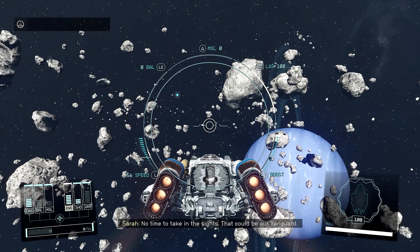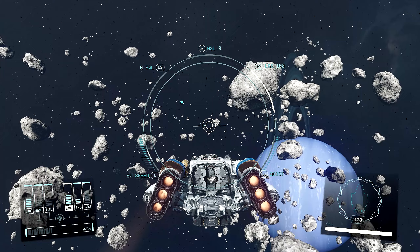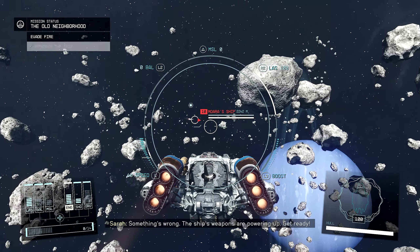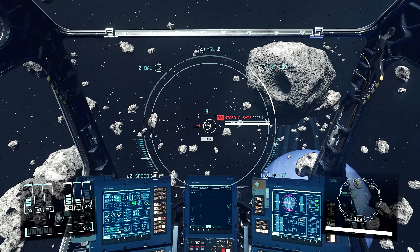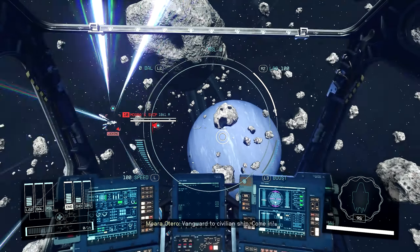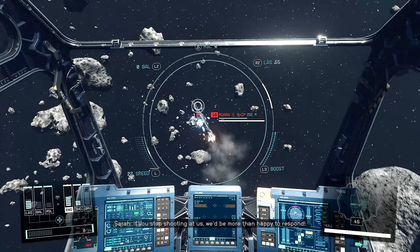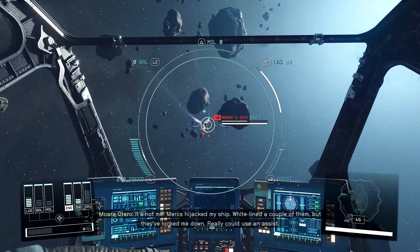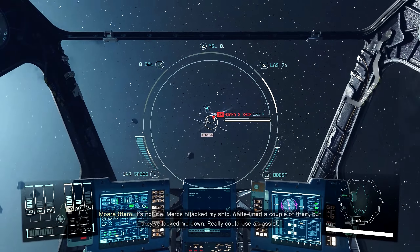Alright, so this is Moira's ship. We know it's going to go hostile - that's as far as we got when I realized we should take a break and come back. We can see it's level 10. I was going to say I don't know if he'll actually fire at us... there we go. Let's boost after him, he's getting away. That's cool, he's been hijacked.